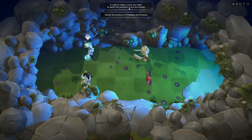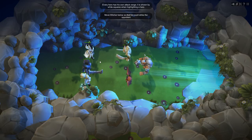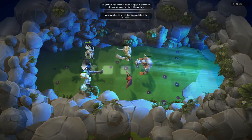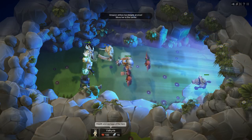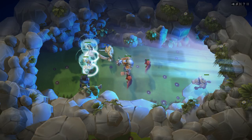In order to make a move you need to switch the positions of any two heroes. You just click and click. Every hero has his own attack range. It is shown by white squares when highlighting a hero. Move Witcher below so that he could strike the opponent. Amazon strikes two targets at once - move her to the center.